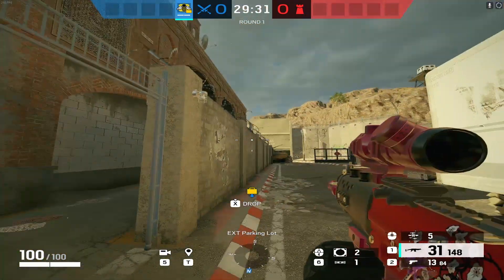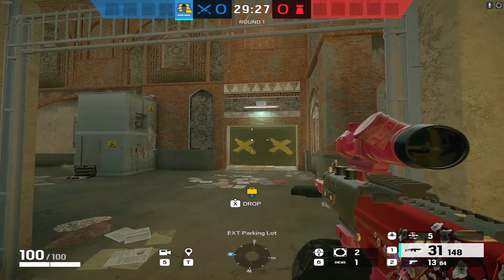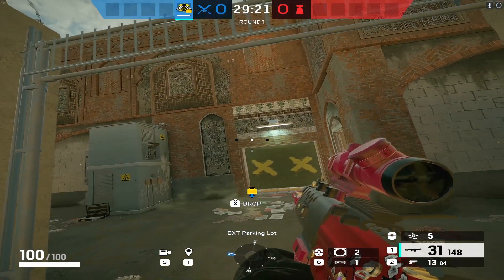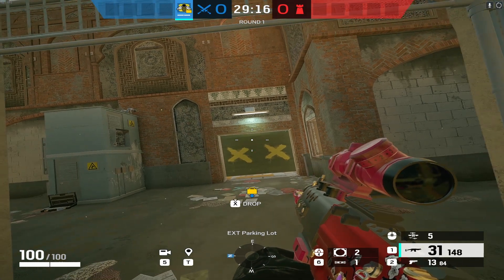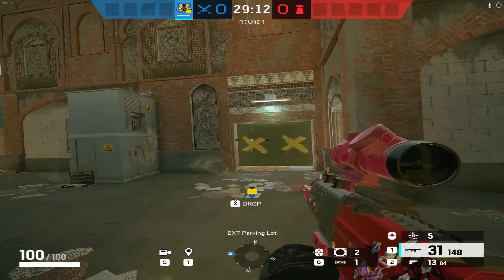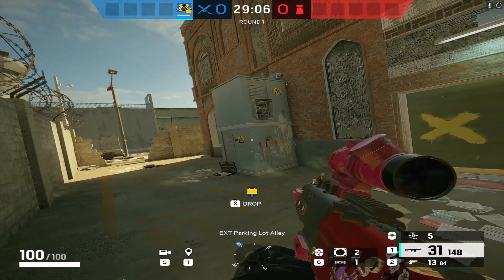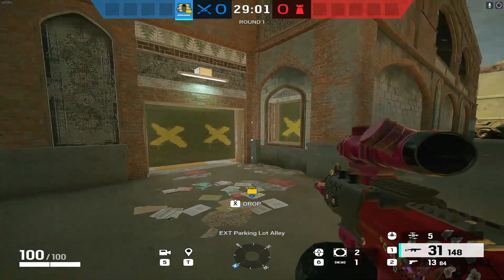Our first Grim strat is on the map Border, attacking the ventilation and workshops bomb site. Typically you'd want to take upstairs first, get some vertical control, move defenders out of workshop, then drop the hatch or go for a plant near the vents window. But we can bypass all of that with just a couple of Grim bee charges.